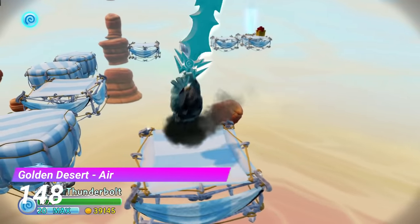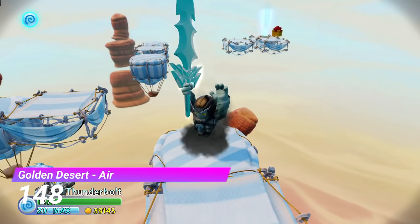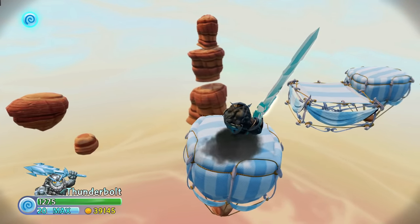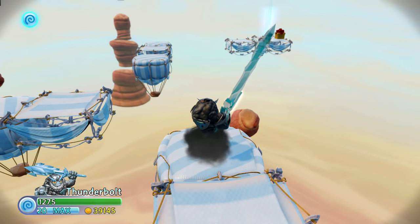The Golden Desert Air Gate is one of the slowest things I have ever played in my life. It wouldn't take that long if it weren't for the platforms staying still for about 10 seconds before they move. I'm sure this is pretty painful to watch, so let's move on.